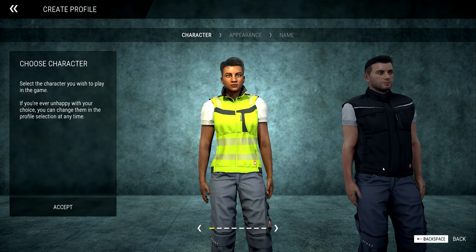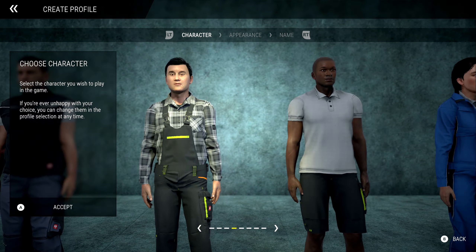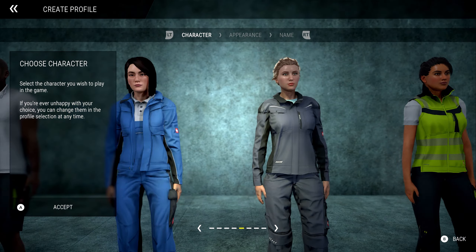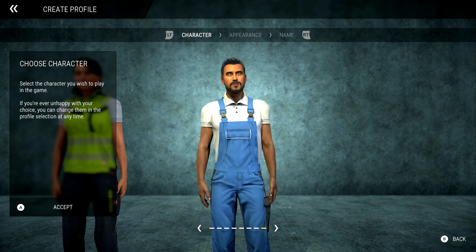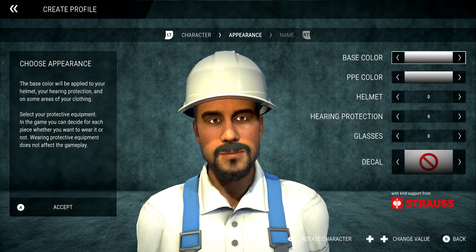So let's jump straight in. I've had about an hour's worth of gameplay just to familiarize myself with the game. Let's start a new profile — we can pick a new character. Any of these look good, although I am kind of tempted to fly right to the end here and pick what looks to me like an Asian Ryan Gosling. So yeah, he's the guy for me.